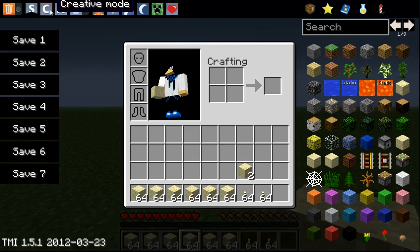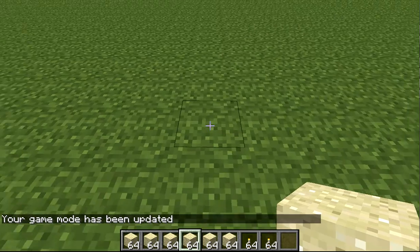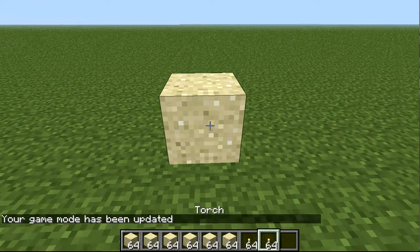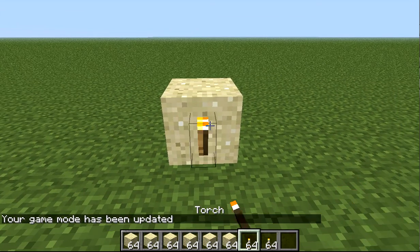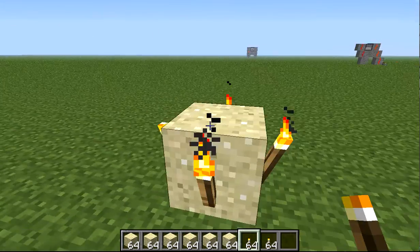Hello everybody, today I'm going to be showing you how to make a sand trap. You're going to want to start off by placing a sand block right there — well, anywhere actually — and then put torches on each side like that.